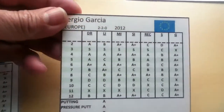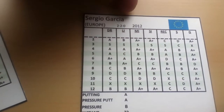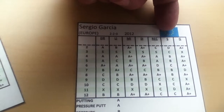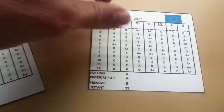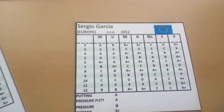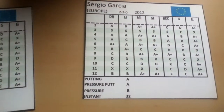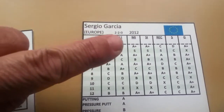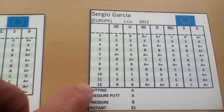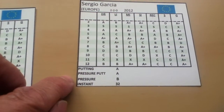The golfer cards look like this. Depending on what club you're using, there's driver, long iron, mid iron, short iron, recovery shot, S means if you're playing safe, and G means you can gamble on a shot. You read two dice and get the result. We're going to be playing the 2012 Ryder Cup at Medinah, just a foursomes match. This shows Garcia's record during that Ryder Cup — he was 2-2-0. At the bottom they have putting rating, pressure putt rating, pressure rating, and instant rating.